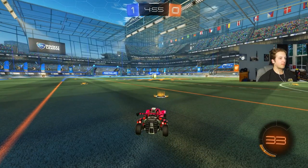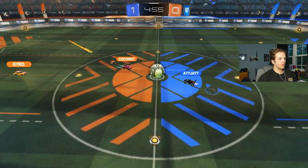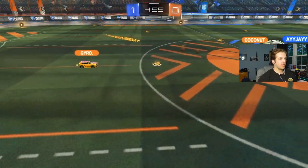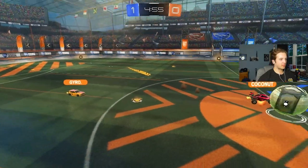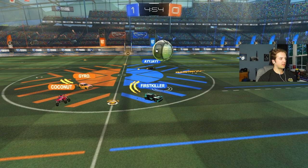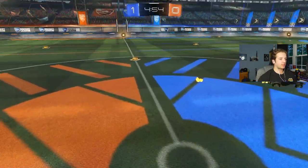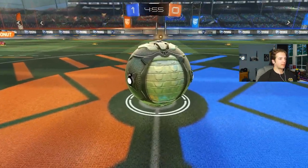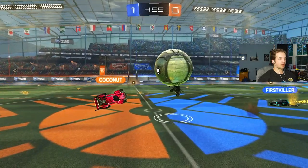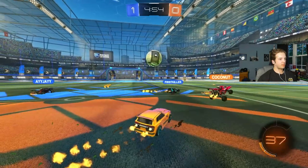Starting off, I want to take note of the kickoff. Look at how players are cheating for the ball — First Killer's there, Gyro's there. First Killer is a little bit closer than Gyro but they're both pretty much the exact same spot. First Killer cheated a little too close and had to retreat because the ball got popped over him. But because I won the kickoff, the ball went over First Killer and Gyro was able to get possession.